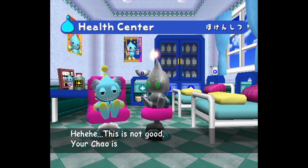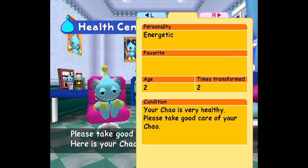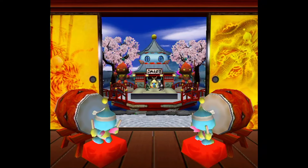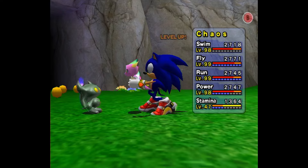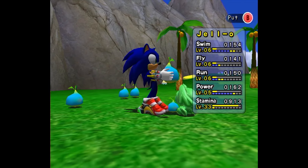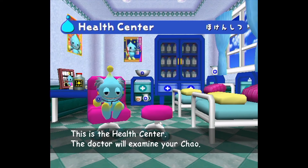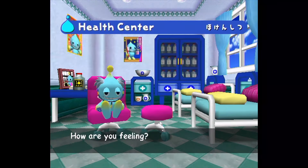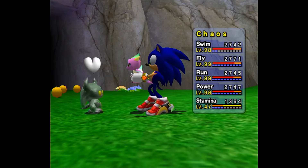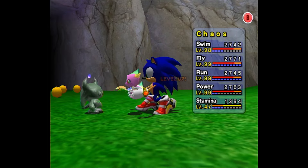The main stats you're bound to care about, because they're the only ones the game actually shows you, are your Chao's active stats — the stats used in Chao races as well as karate. These are your swim, fly, run, power, and stamina stats, each with its own letter grade, level, rating, and progress bar. A stat's rating represents its actual effective value, which is dependent on both that level and grade. Basically, the higher your letter grade, the more your stat rating increases with each level up.